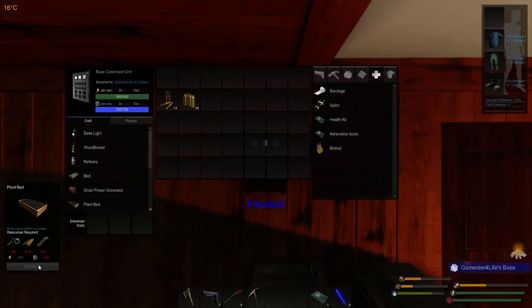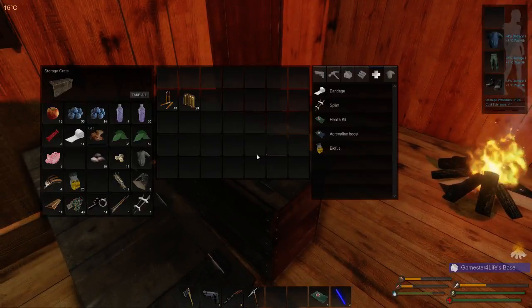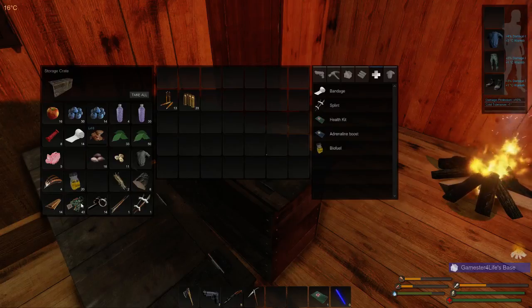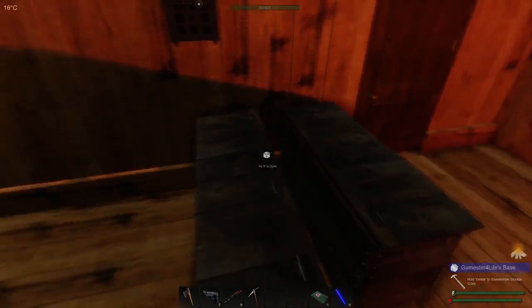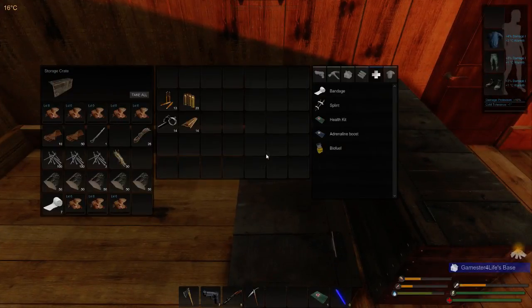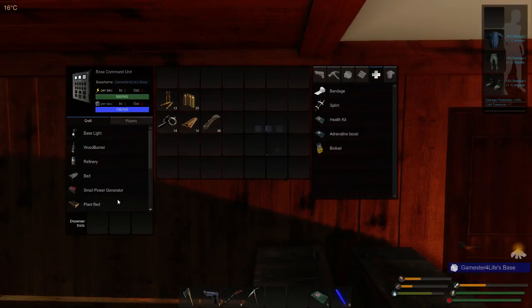Let's make this plant bed. So for this you need scrap metal, planks, and cordage — normal story. The cordage is in this chest — yep, there it is. Okay, let's go back in here: plant bed and craft.